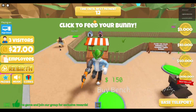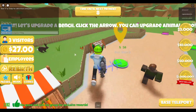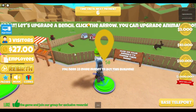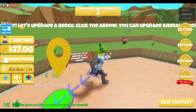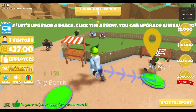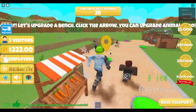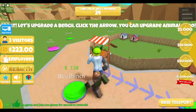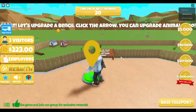Click your food, click to feed. You can click on your animals to change their name. So I just throw it at them? Okay, there he goes. All right, let's buy this bench.